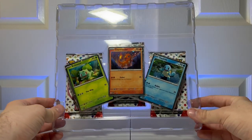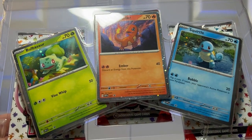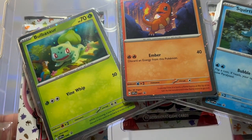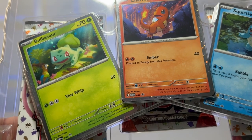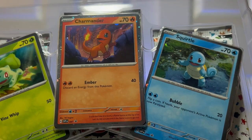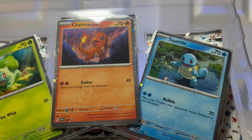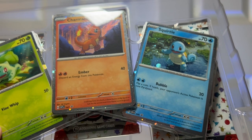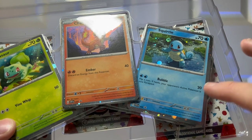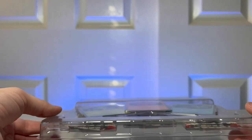Now let's take a look at the actual trading cards. Here's the Bulbasaur — looks like we got 70 HP, three energy for Vine Whip which does 50 damage, and it's weak to fire. We have Charmander right here, 70 HP — discard an energy from this Pokemon when you use Ember for two energy for 40. And then we have Squirtle, which has Bubble: flip a coin, if heads your opponent's active Pokemon is now paralyzed. And 70 HP on there as well.